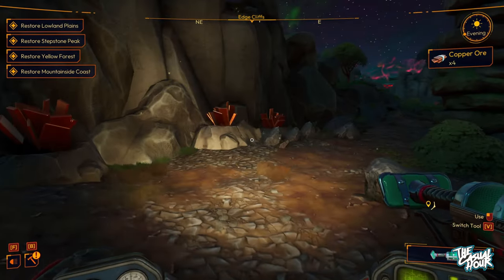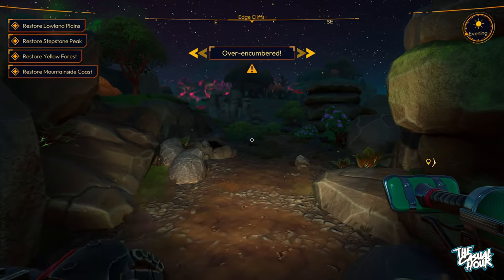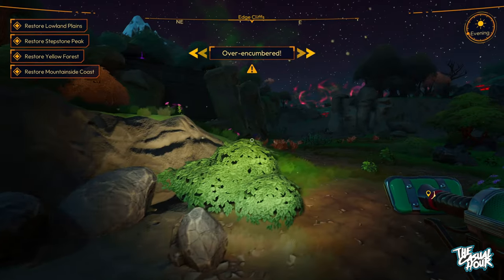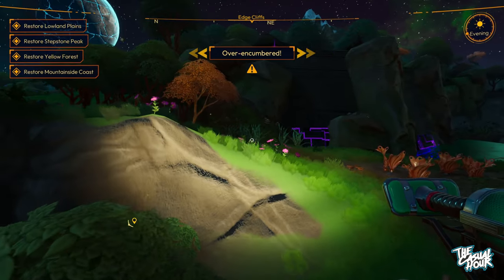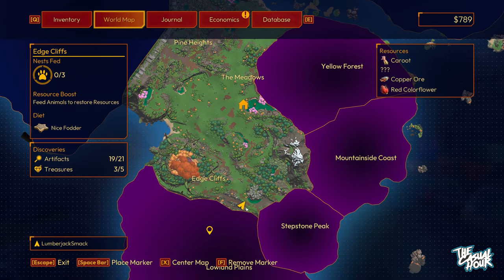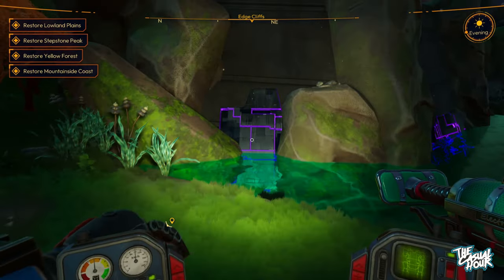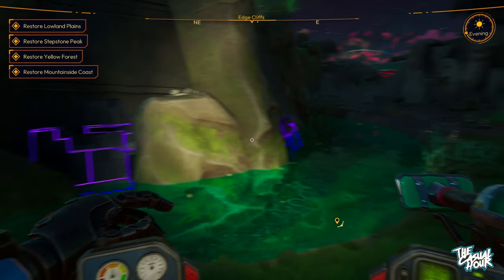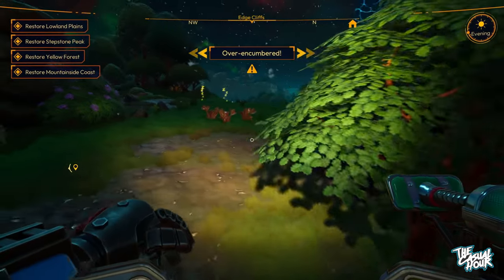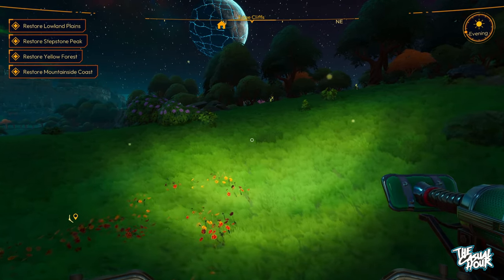Looks like we're going to get encumbered here — yep, we're encumbered. That's my least favorite attribute in video games. The good news is there's a lot of copper here and I need to use it. When you're encumbered you can still move, just slower. I want to make sure we're heading in the right direction — here's our location and we're moving up to this structure. This is what the ancient tech looks like — that purple glowy stuff.